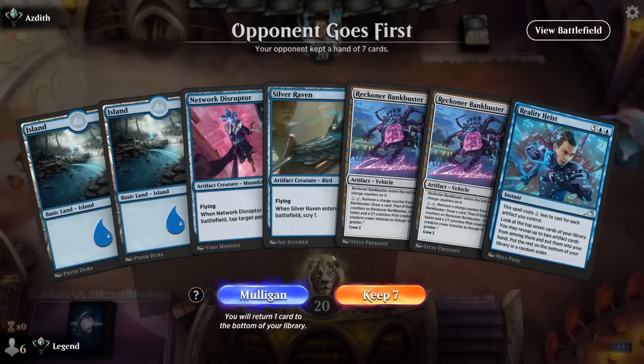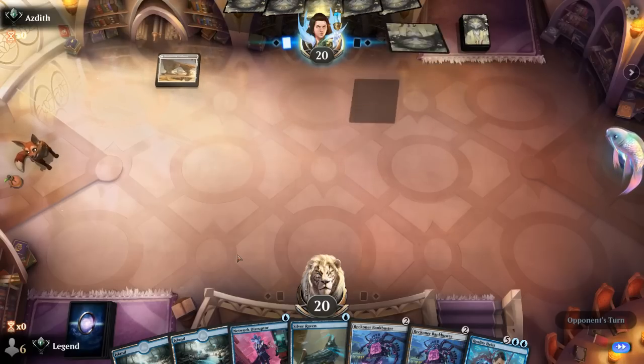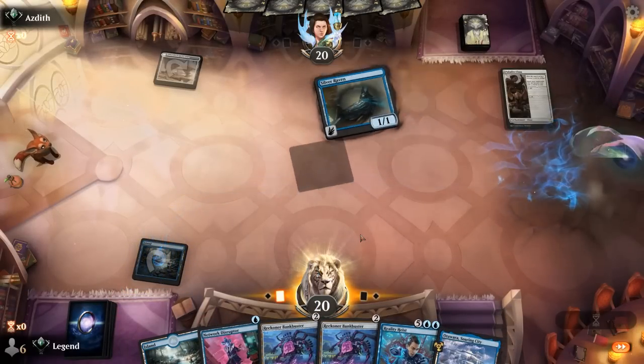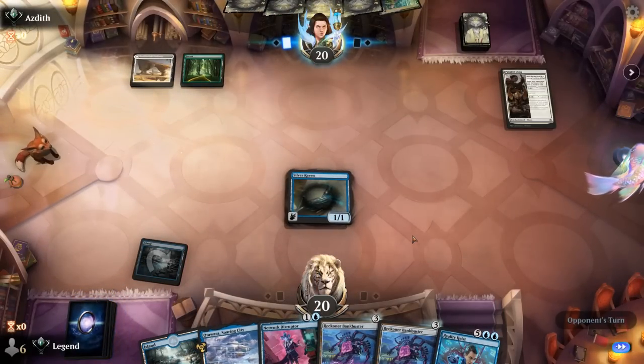Alright, we're on the draw — what do we think of our hand? It's okay, a little slow to start discounting Reality Heist with double Bankbuster and no Prototype or 2-mana Artificer. But we do have a Scry with Raven, so we'll try it and look for additional lands. Artifact land would be nice. Turn 1 Paladin class — hopefully not another white aggro deck. We already drew a land so we'll bottom the extra Island. Looks like Green-White enchantments — yep, turn 2 Naturalist as we see.